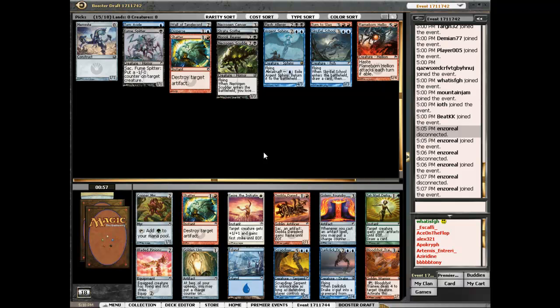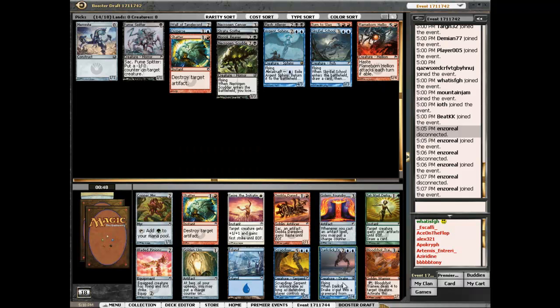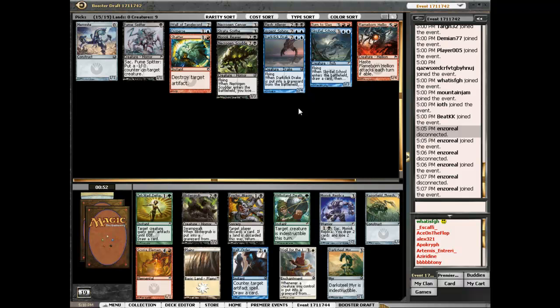Ooh, Darkslick Drake. And another Shatter. Shatters do have reduced utility because there are whole bunches of decks that just won't play a lot of artifacts. I think I'll take the Darkslick Drake — it blocks a lot of stuff. It's cool.